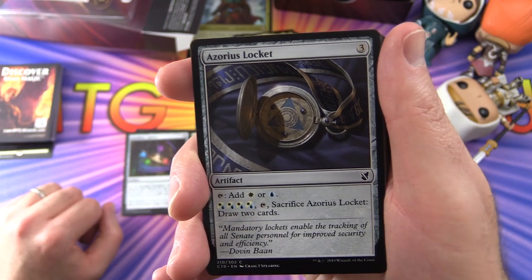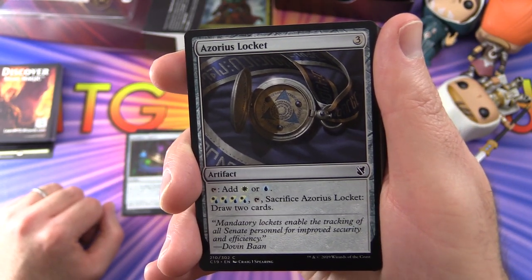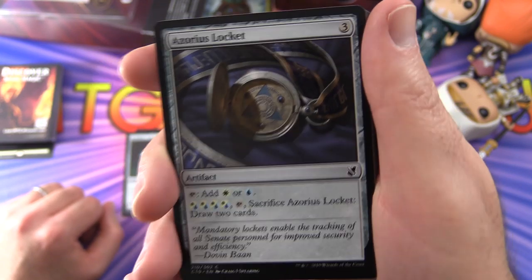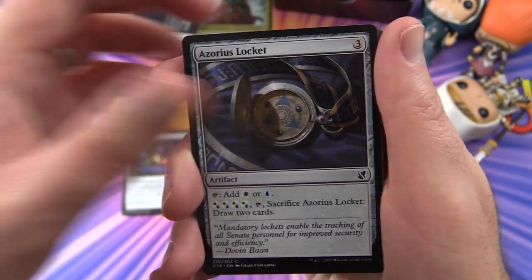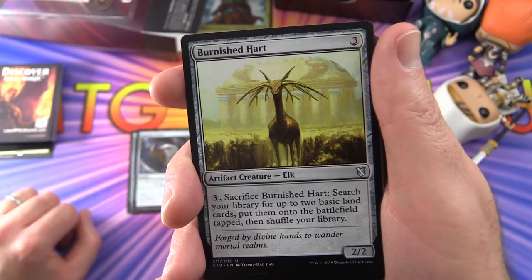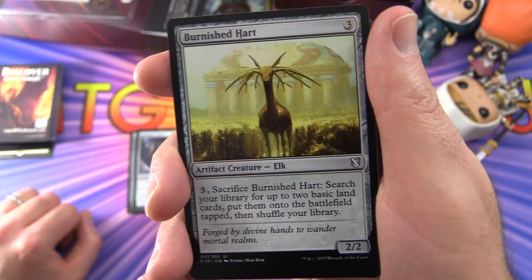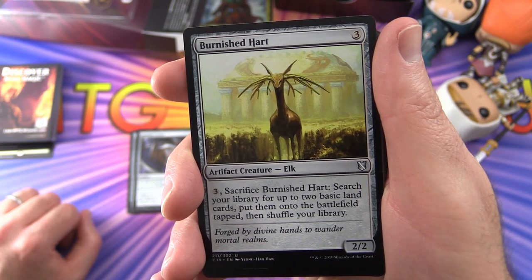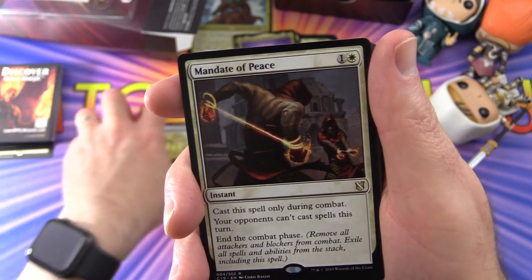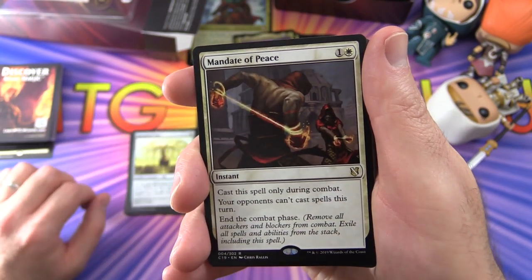Burnished Hart is an artifact creature Elk, 2/2 for three: pay three, sacrifice it, search your library for up to two basic land cards, put them onto the battlefield tapped, then shuffle your library. And we've got a rare here — Mandate of Peace, an instant for two. Cast this spell only during combat; your opponents can't cast spells this turn. End the combat phase, removing all attackers and blockers from combat, and exile all spells and abilities from the stack including this spell.